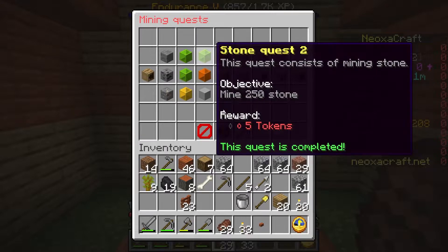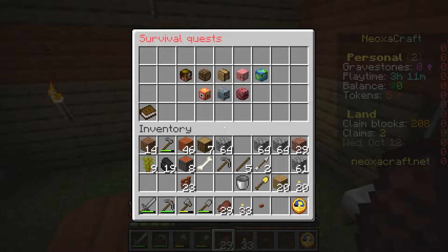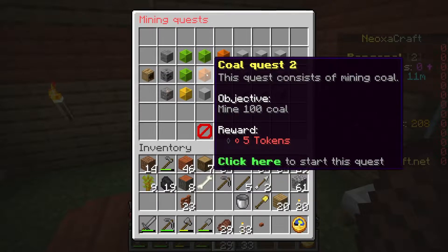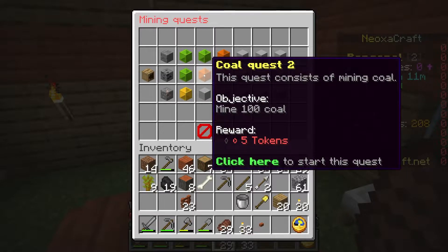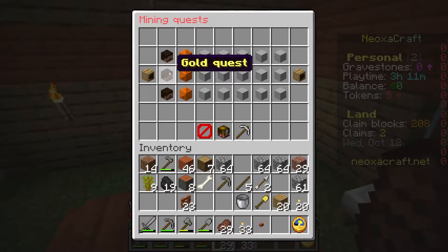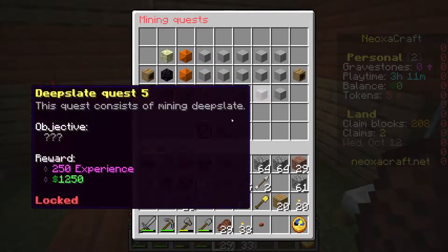If I go into quests I can pull up mining quests. I've already accomplished a few — for mining 50 stone I get 50 XP, for 250 stone I get five tokens, and I'm working on this one for 500 stones and I get a thousand dollars. I'm not sure how to use the tokens or the money yet, so once I get the money I'm going to try and figure that out. There are also quests for redstone, gold — pretty much every minable item.